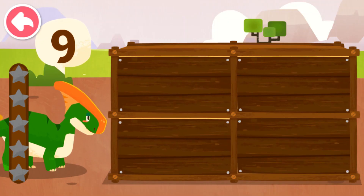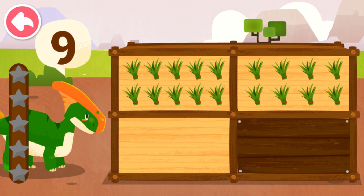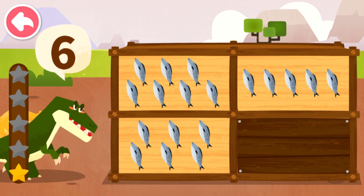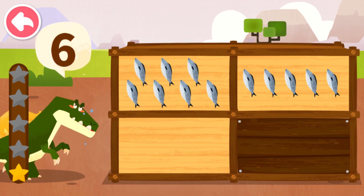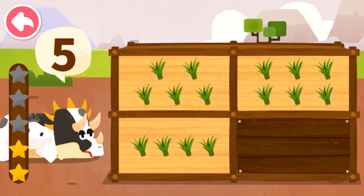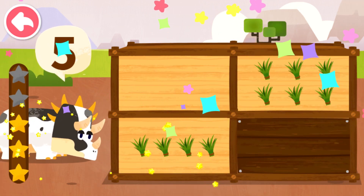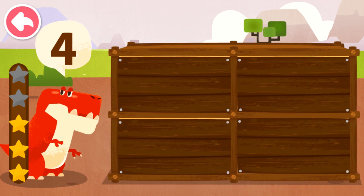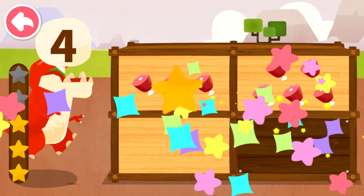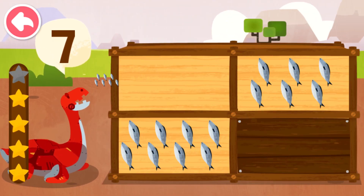How many food items does the dinosaur want? Nine. Six. Five. Four. Seven. Five.